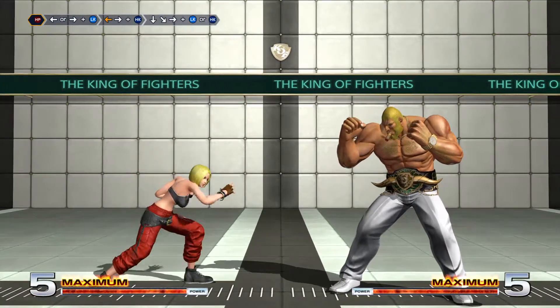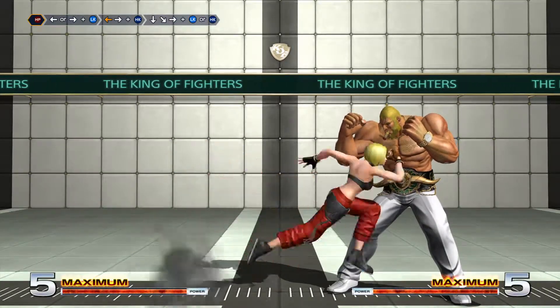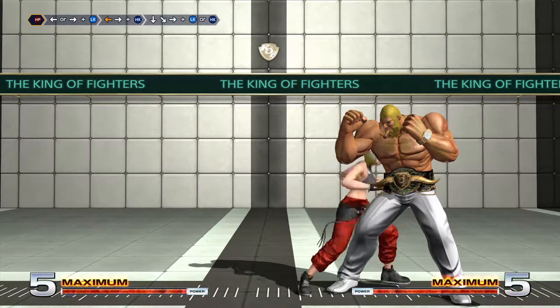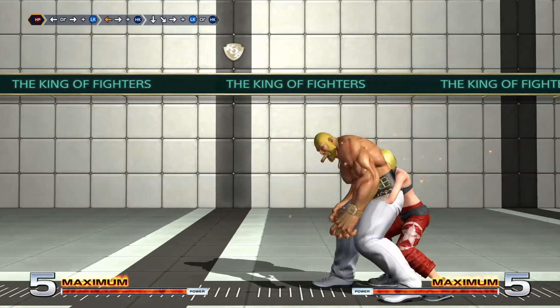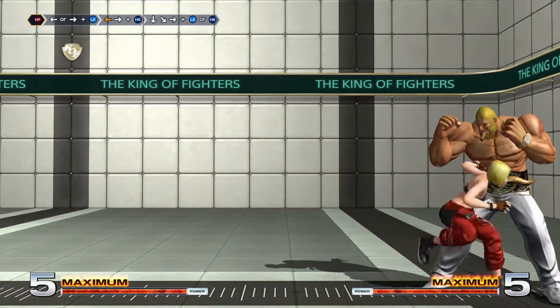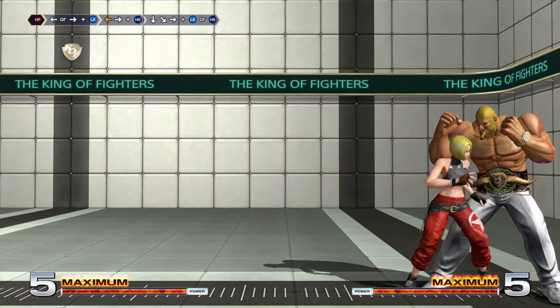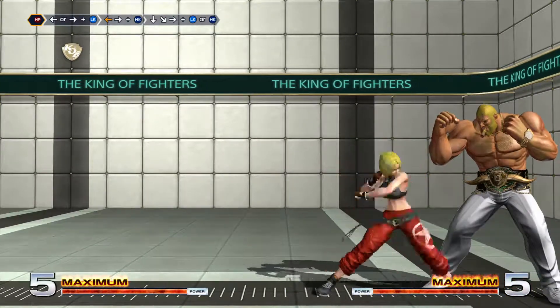She has a command grab. You have invincibility while she's doing this animation and you can grab them. Basically what you can do is dodge an incoming attack and just grab them right after, or just dodge and then try to do a normal hit confirm.